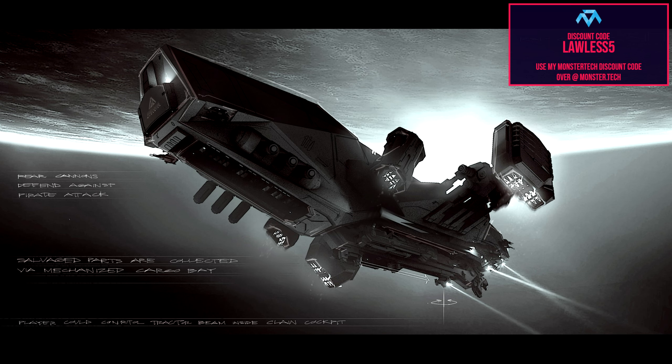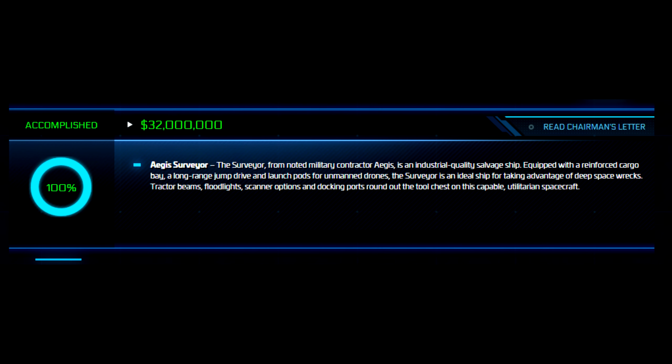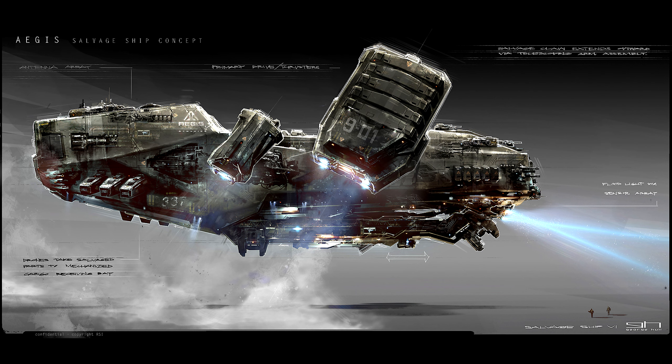We're going to start with an introduction. Many of you know the Reclaimer — the massive salvaging vessel that doesn't have full uses just yet, but next year it will alongside the Vulture. It'll be amazing to see that big arm working, and the tractor beams as well. It was originally known as the Surveyor in the 32 million dollar stretch goal, and was redesigned by concept artist George Hull.